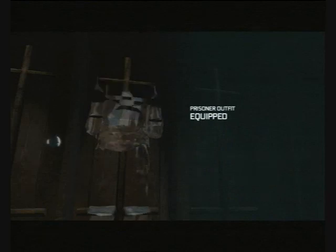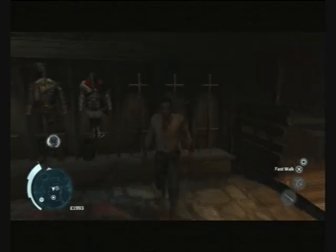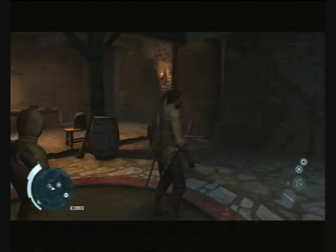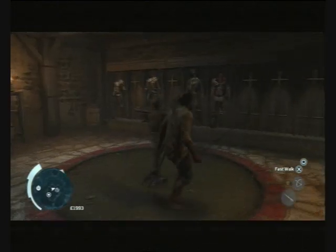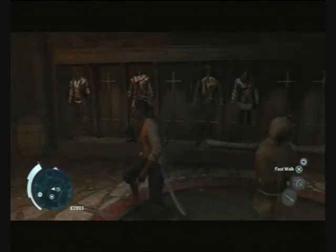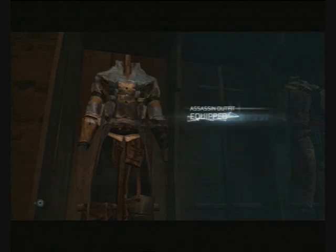Ezio's outfit — you get this through Uplay. A lot of people are asking how to unlock it: you need Uplay. By the way, this is the only way to get your hood back up when you've completed the game — you need to have an outfit with the hood up.